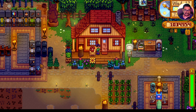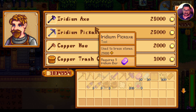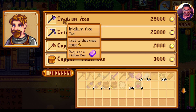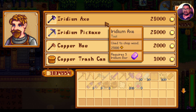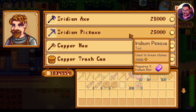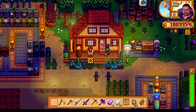If I call Clint and check the tool upgrade cost, the things I can upgrade right now are my hoe, my axe, my pickaxe, and the trash can. For example, the iridium axe requires 25,000 gold and five iridium bars. If you have the required amount and items, you can directly send it to him without wasting your time. He will start working today, and since it's already 8 PM, it already counts as one day.